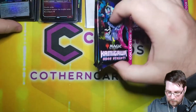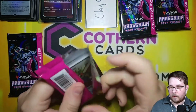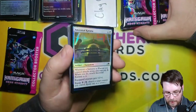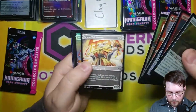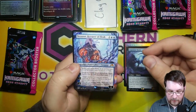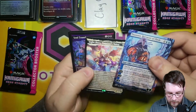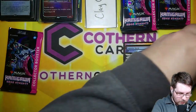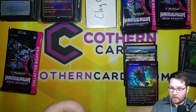Clay is up next. Clay is excited to see what he hits — best of luck to you, Clay. Foil Samurai Token in the back. Have a foil mountain, fancy land. March of Reckless Joy for one, Impostor Mech for two, Borderless Tezzerate — nice — for four. I feel like Clay gets Tezzerate all the time. Blightpaws, Emperor's Voice, Foil Soul Transfer Soft Glow frame, and a Treasure Token. Lots of good hits here.